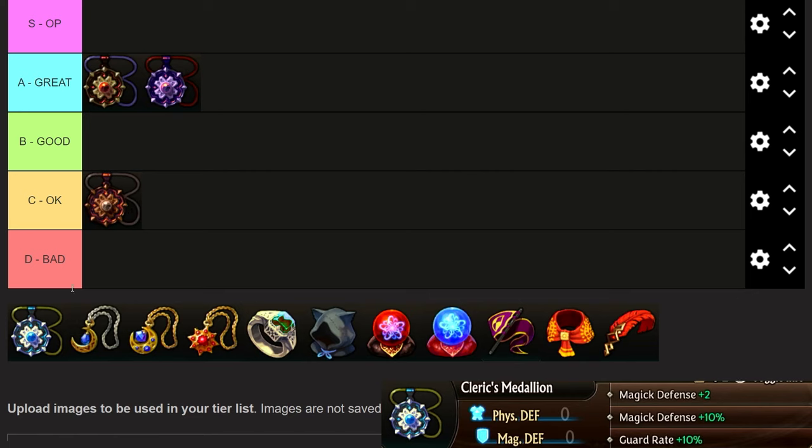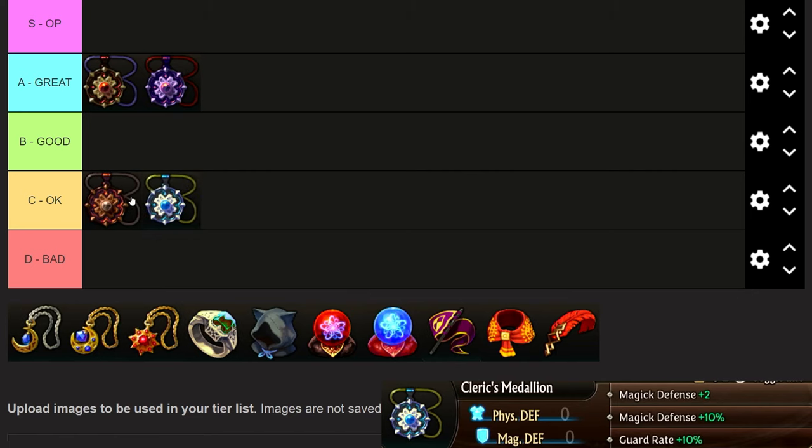This is for true Zenoirin gameplay, no coliseum. In terms of PvP, it's a completely different game. The Cleric's Medallion gives magic defense and guard rates. I would say both the Knight's and Cleric's Medallions are C tier — they're just kind of whatever. They're not really desirable. Improving tanking could be useful, but there's better things like evasion plus 30, and other items are better for defensive stuff.